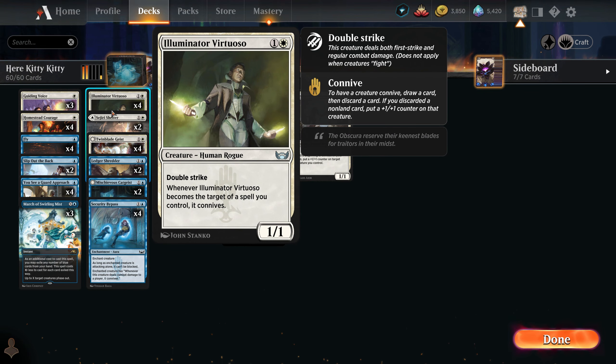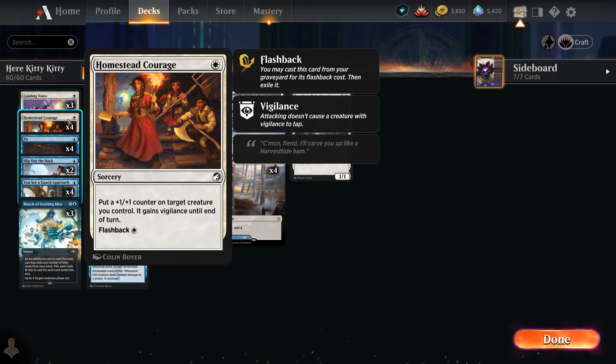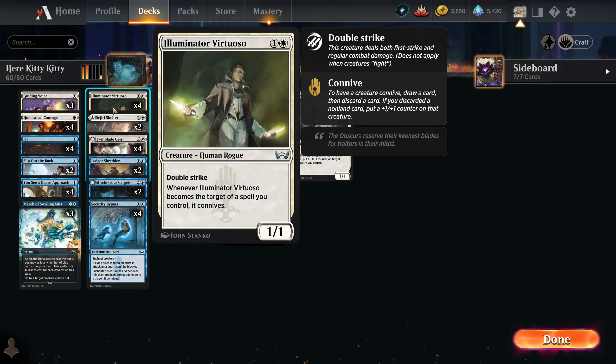A big part of the deck is 'Homestead Courage' and 'Guiding Voice' — they both pack a lot of value, and that's how you do this crazy damage. 'Homestead Courage' puts a counter and grants vigilance, which is really good. The main card — the one you really want — is 'Illuminator Virtuoso.' That's the star of the deck. The rest of the cards exist because you need more than four game-winning cards, so that's why we have 'Twinblade Geist,' but Virtuoso is simply better.